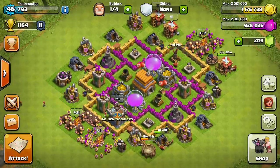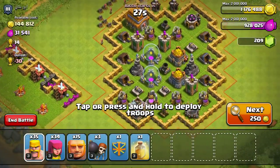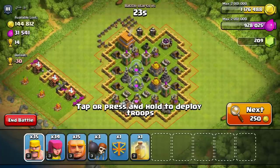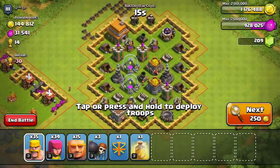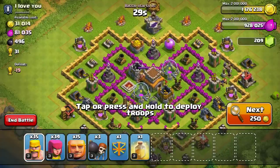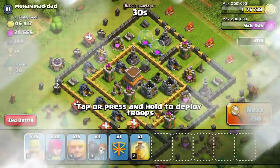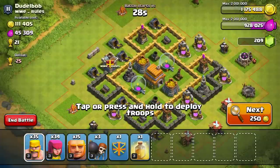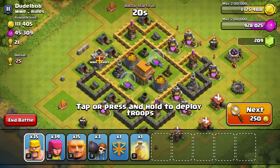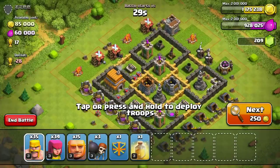Now let's go get our last bit of gold. This first base — I wouldn't go after it because the resource collectors are inside the walls. I'd rather they be outside so I don't have to break walls to reach resources. I skip those when farming. Here's one with 111,000 — but still not quite worth it.